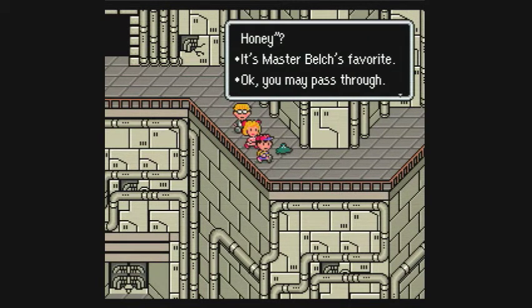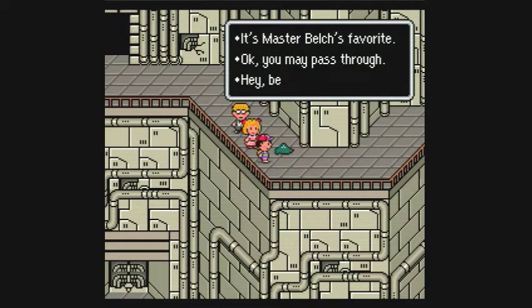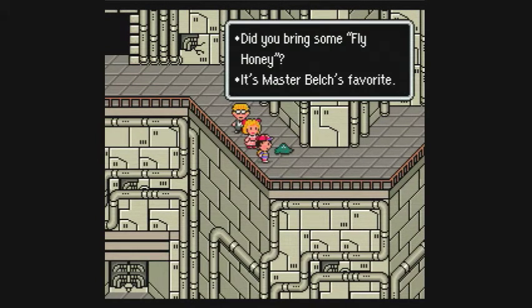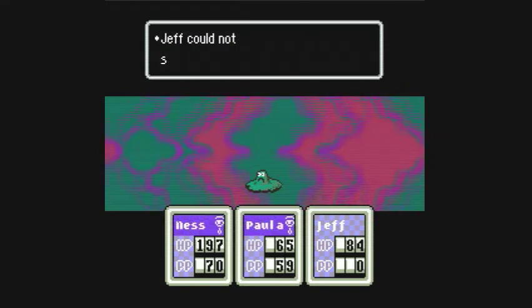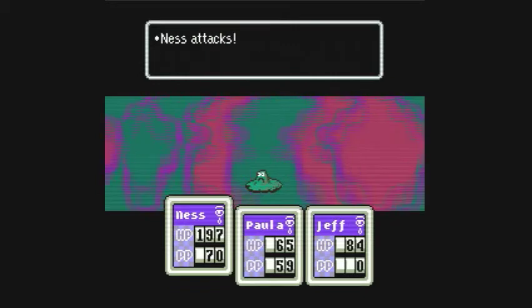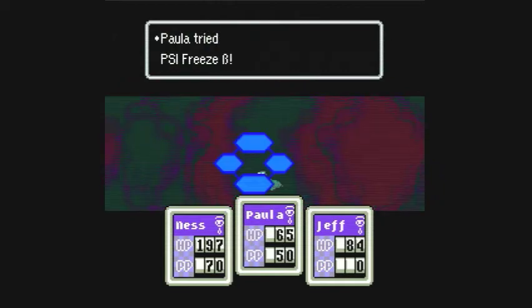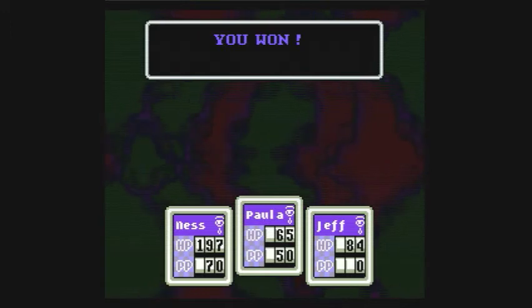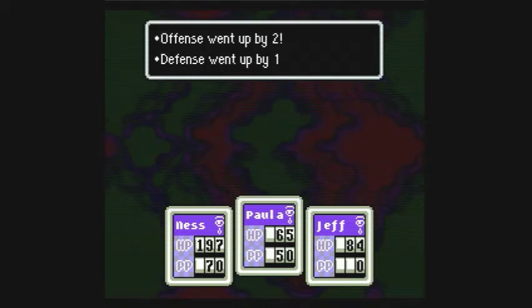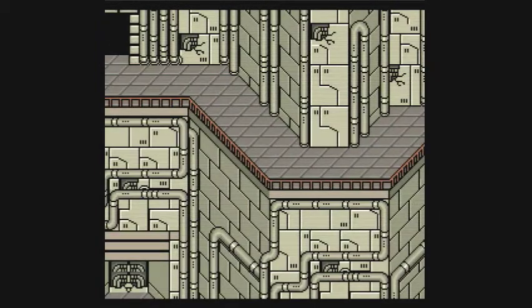Did I bring some fly honey? Well, yes, I did. But what happens if you say no? You go into a little battle here against a slimy little pile. They make us cry — I forgot about that. So a reminder, that's the status ailment blind there, but I can deal with that. Let's use some PSI freeze. I'll take care of that real quick. 660 experience, not bad. That's pretty much just a weaker version of the mini barf from earlier.